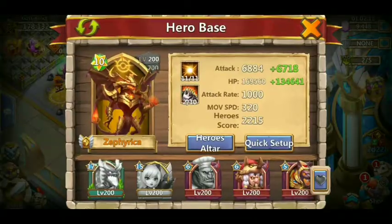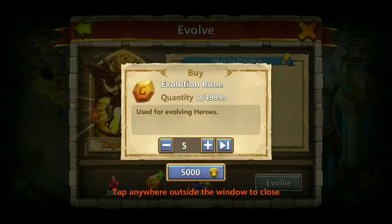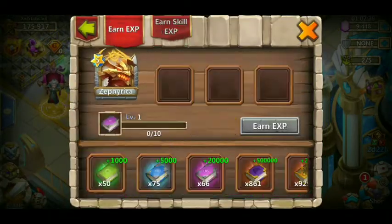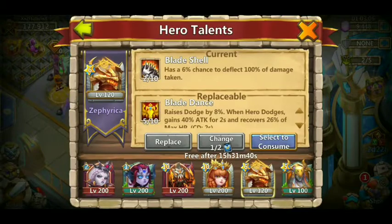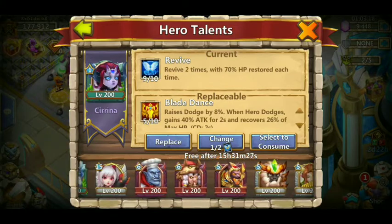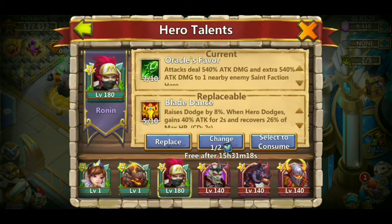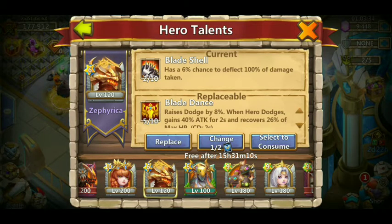It's very possible that just maxing out Zephyrka and doing all the stuff we need to with him could get us very close to 200k, though it's not very likely. Word on the street is that Blade Dance is good for Lazulux, which I don't have. I have Zephyrka, Levonica, Demogorgon, Arctica, Skeletica, and other dragons — but not Lazulux, which is apparently really good. Blade Dance is a very rare talent so I don't want to just throw it away.